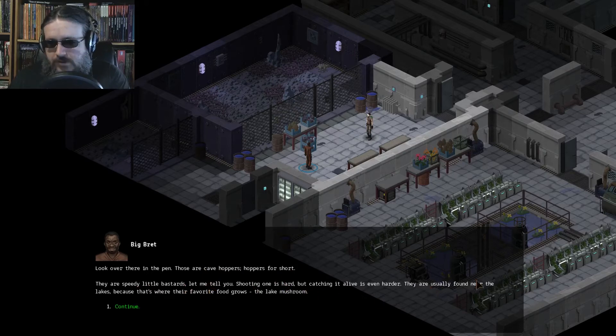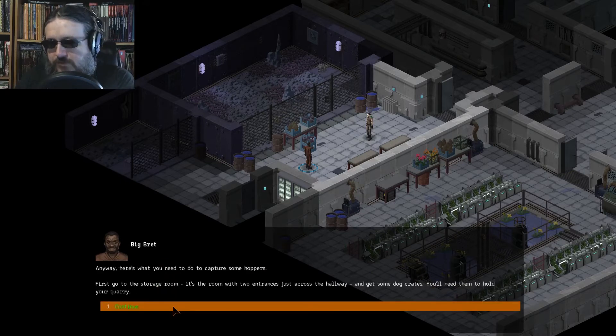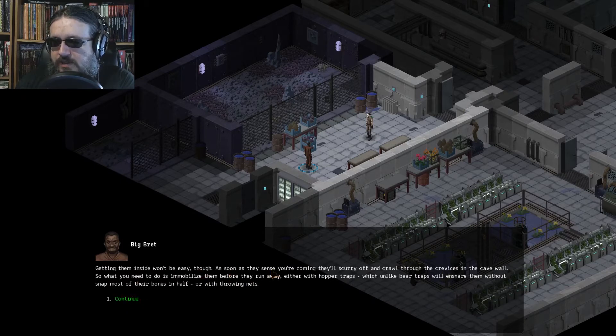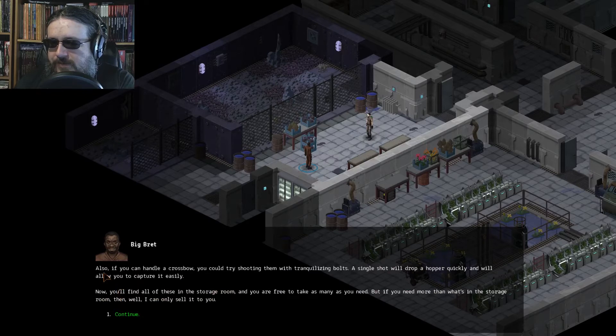Nope. I don't even know what that is. Look over there in the pen. Those are cave hoppers — hoppers for short. They're speedy little bastards, let me tell you. Shooting one is hard, but catching it alive is even harder. They're usually found near the lakes, because that's where their favorite food grows — the lake mushroom. Here's what you need to do to capture some hoppers: first, go to the storage room — the room with two entrances just across the hall. Get some dog crates; you'll need them to hold your quarry. As soon as they sense your coming, they'll scurry off and crawl through the crevices in the cave wall. So you need to immobilize them before they run away — either with hopper traps, which unlike bear traps will ensnare them without snapping most of their bones in half, or with throwing nets. Or, if you can handle a crossbow, you can try shooting them with tranquilizing bolts. A single shot will drop a hopper quickly and allow you to capture it easily.